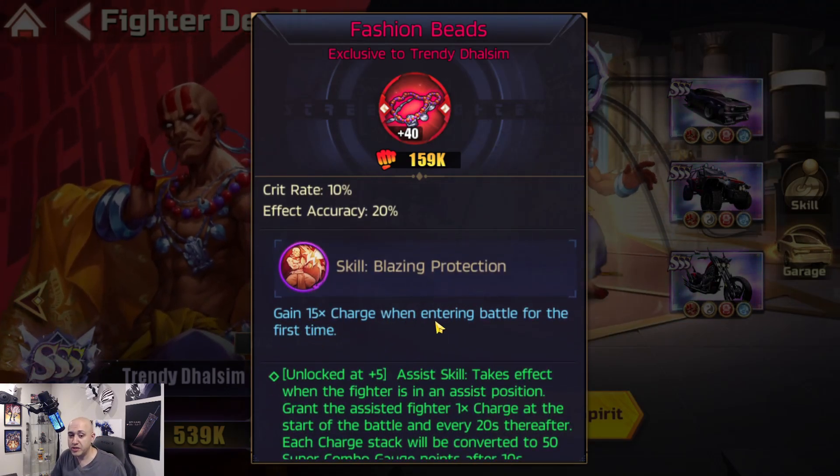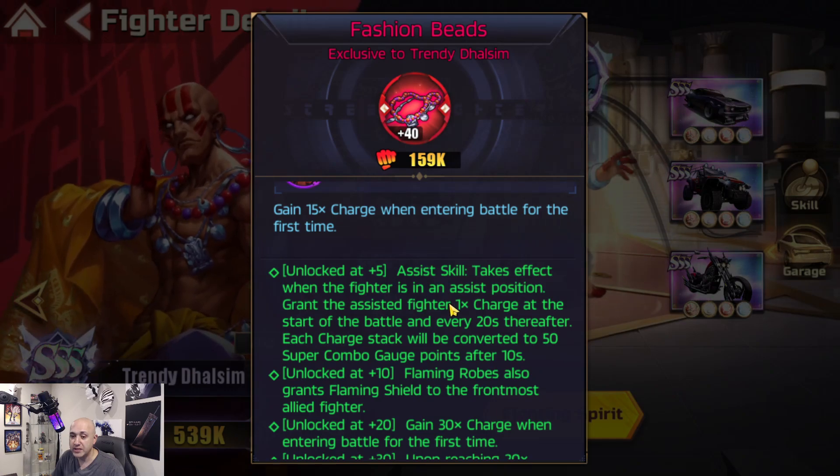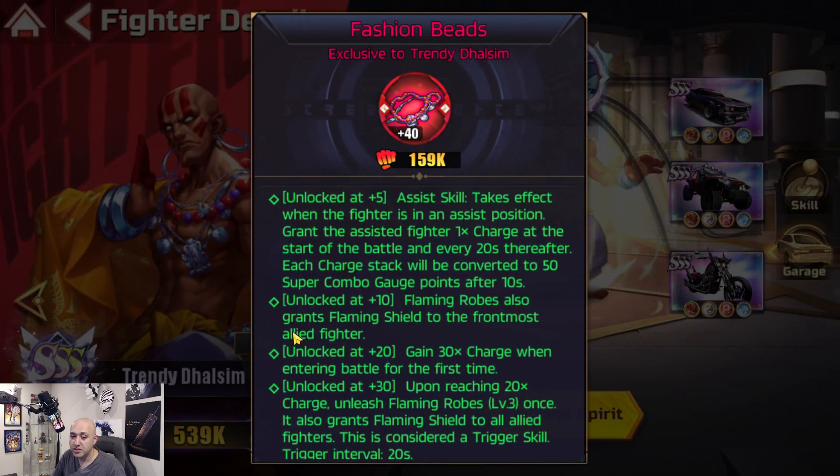His stats include HP bonus, attack bonus, crit rate, and effect accuracy - the most perfect setup you want for your DPS. Blazing Protection: gain 15 charge when entering battle for the first time. The plus five takes effect when the fighter is in assist position, granting the assisted fighter one charge at the start of battle and every 20 seconds thereafter. Each charge will convert to 50 combo gauge after 10 seconds.